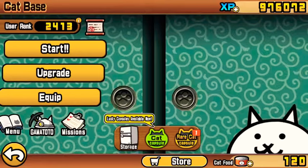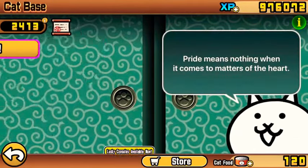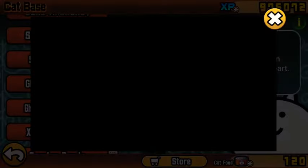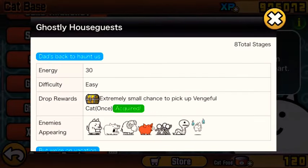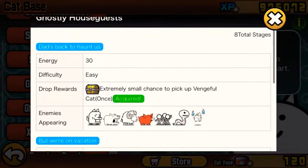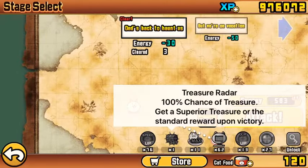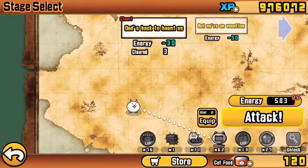Today I'll be showing you how to unlock Vengeful Cat. The best way to unlock Vengeful Cat is by using a treasure radar in the first stage.